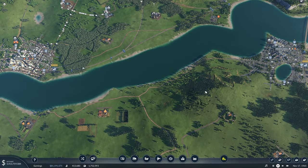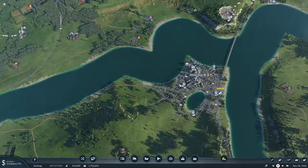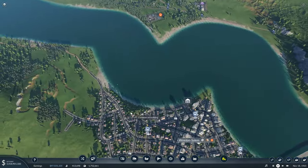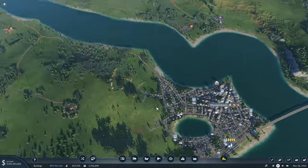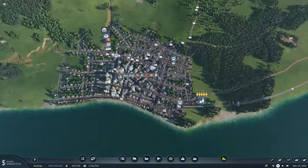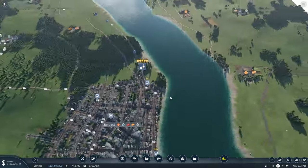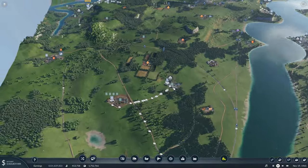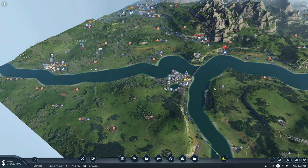A boat would probably make the most sense, as it wouldn't be too far of a trip. We'd probably have the ferry sit somewhere here, and then over in San Jose, we could probably get it to connect to this train station. That would also give options for people in Downey coming to San Jose, then taking the ferry over to Winston-Salem.